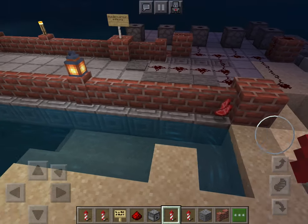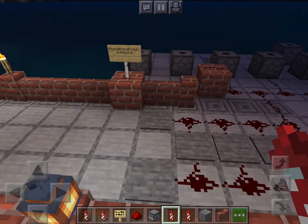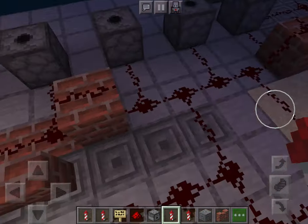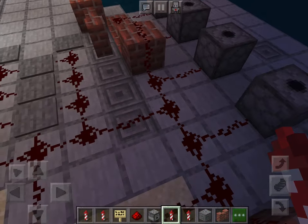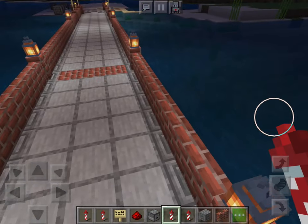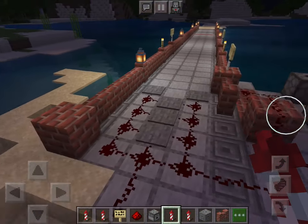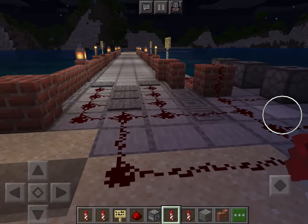I used brick walls for the sides, chiseled stone bricks on the edges, smooth stone for most of it, and there's some chiseled stone in other places. I added some bricks on the bridge as well, and I used birch signs to show the websites that I used for this.